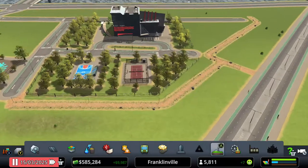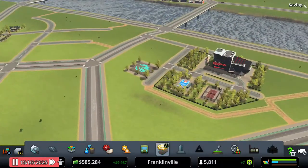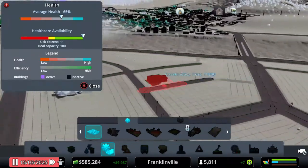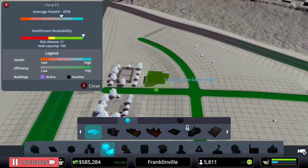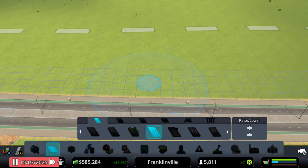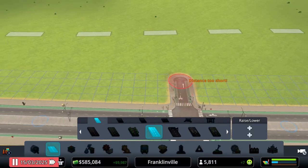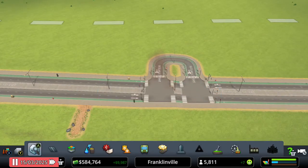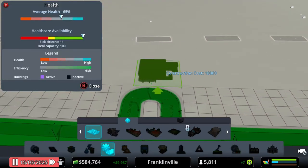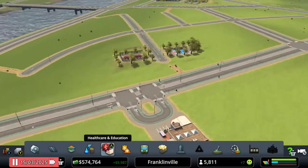I want to put a medical clinic — we're actually okay right now, but I still want to add it. They stop traffic so much by vehicles going in and out, so I want to place it like I did in my other city center — with only a stop sign here. This way all the clinic traffic stops over there and not on our main streets, which works out really well.